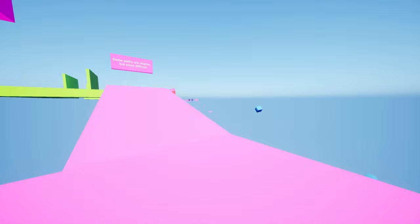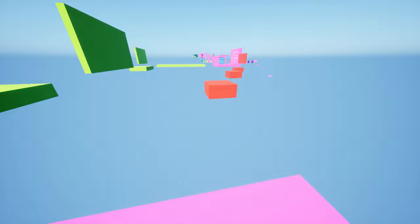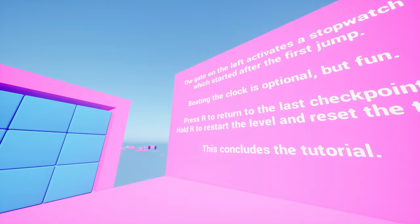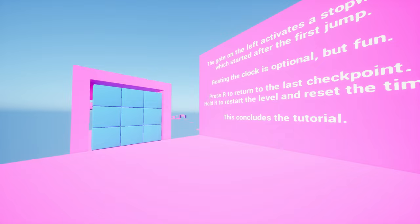Some paths are shorter but more difficult. The gate on the left activates a stopwatch which starts after the first jump - beating the clock is optional but fun. Press R to return to the last checkpoint, hold R to restart the level and reset time. This concludes the tutorial. I really like the controls - they feel very fluid and smooth.